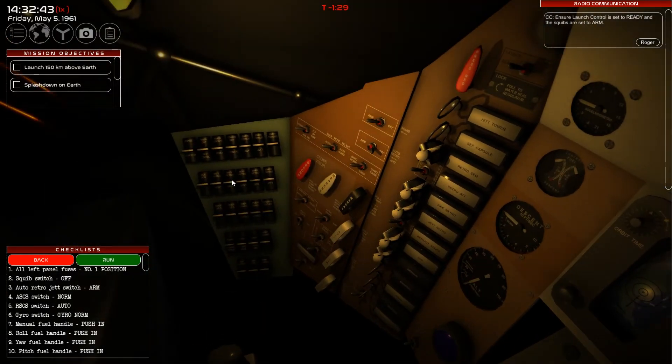Majestic music helping me here. Auto retro jet switch — I saw that, where did I see that? To arm. Squib switch should be off apparently. But it says ensure launch control is set to ready and squibs are set to arm, while the checklist says squib switch should be off. ASCS switch set to normal — okay. RSCS switch set to auto — yes. Gyro switch set to gyro norm — perhaps this is all set up for me already.